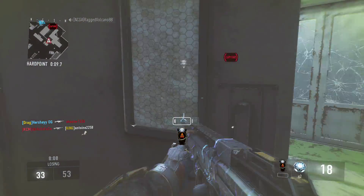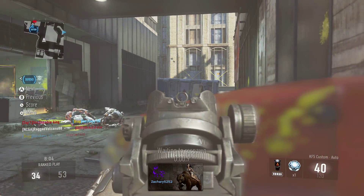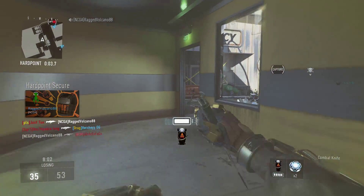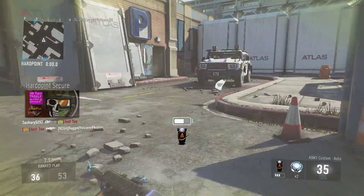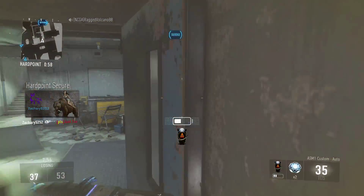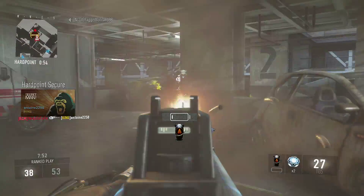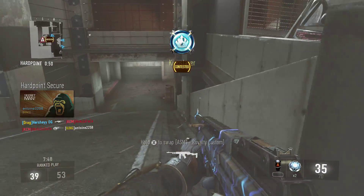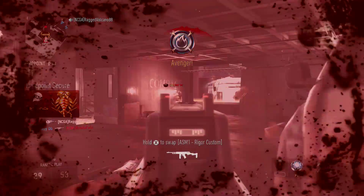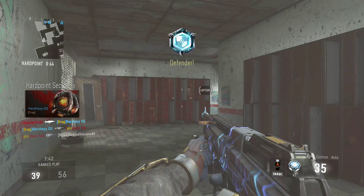Hey, what is going on guys? It is Hershey. Bringing you guys a brand new video here today. In today's video, the new four personalization packs for Advanced Warfare are now available on Xbox. These are pretty cool. They're called Jackpot, Disco, X-Ray, and Aces.